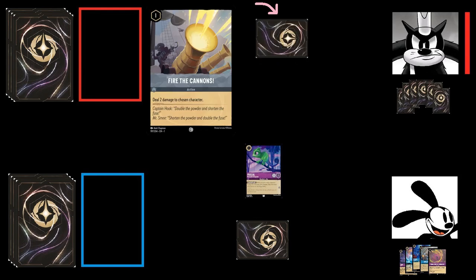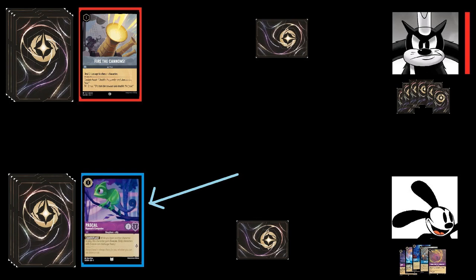Pete, going second, gets to draw a card as normal. He inks Mickey Mouse, Brave Little Tailor, then plays Fire the Cannons to deal two damage to Pascal, which unfortunately banishes him to Oswald's discard pile.